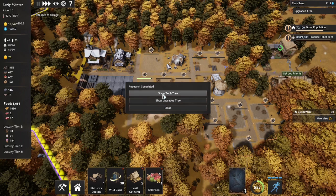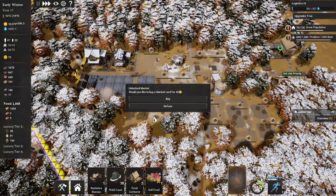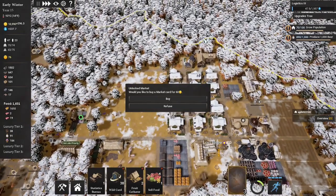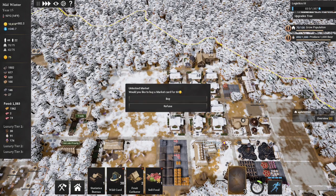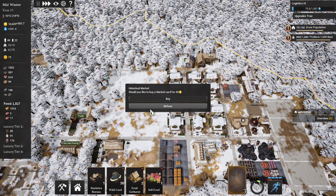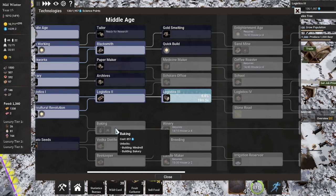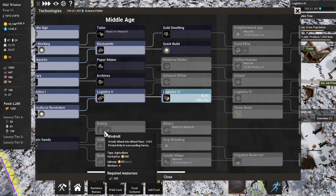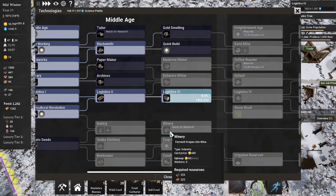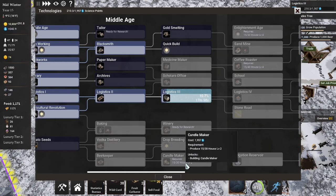Let's see what tech is next — I think we're on logistics 3 so we're almost to the warehouse. The market will be useful later on because we'll focus these hubs around a market, and once we do that we can move our food production further out because the market will draw it in. For right now our food is so tightly packed I don't think that's an issue. Once we get into the enlightened age we can upgrade the bakery to make it actually efficient, but we need enough fertile ground to grow wheat, turn it into flour, turn it into bread. So right now it's not very useful, but we do have enough houses to get our winery.